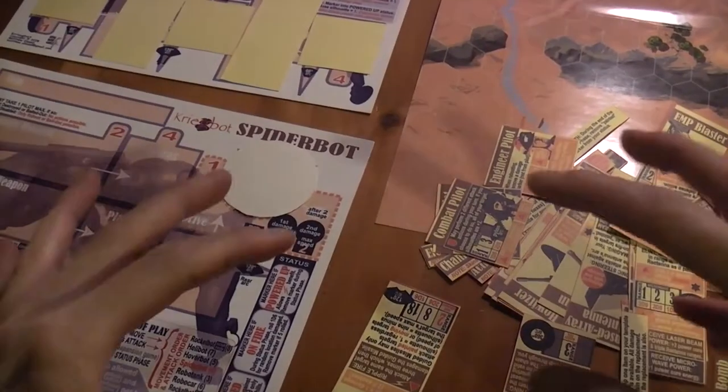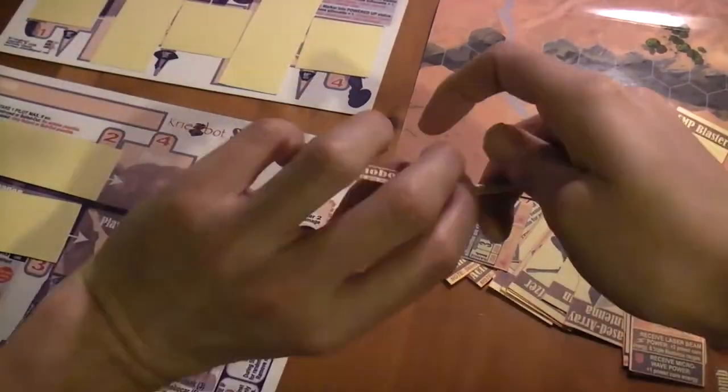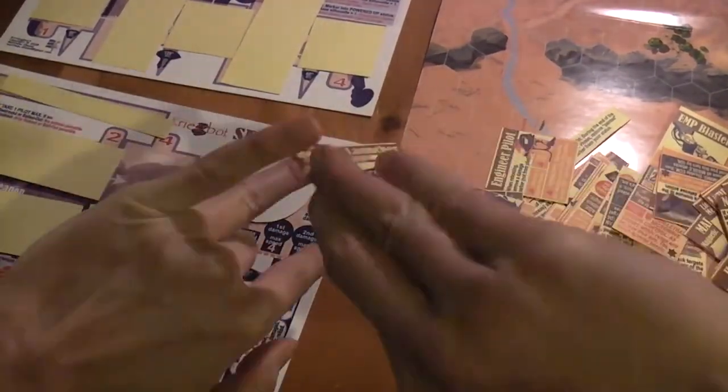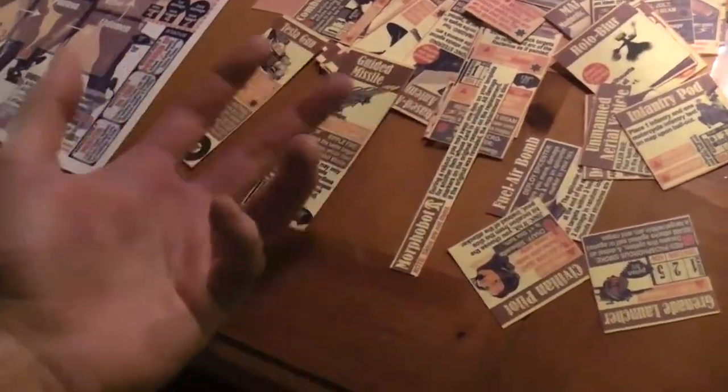First, you gather a couple of friends, divide into teams, and distribute templates randomly between those teams. Then you take some cards and decide where they're going to go. All you do is take the card of a particular shape and match it up to a shape on your template. Talk about it with your friend, make choices — it's like a customizable card game you do together before each and every game.